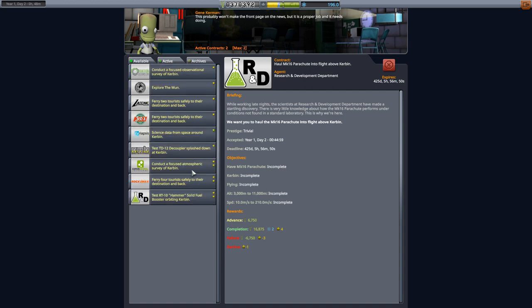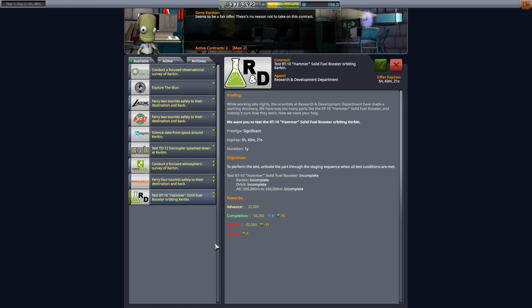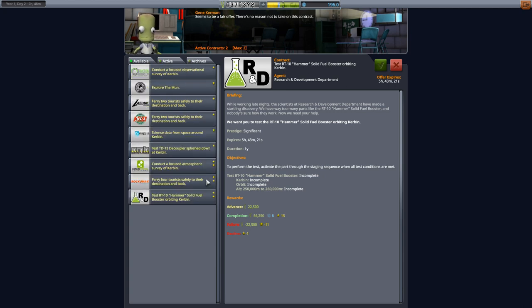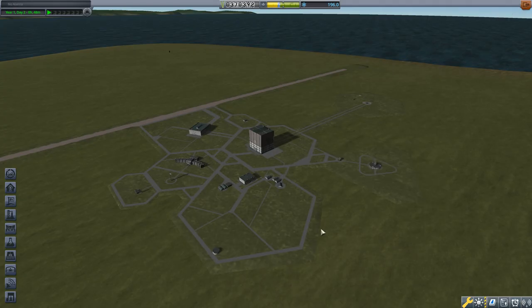If I go back to the available contracts, there are a few part testing contracts. The game likes to give them — here's one to test decouplers on Kerbin, here's one to test the RT Hammer solid fuel booster while orbiting Kerbin. All of these require you to get the part into a certain situation and either activate it or right-click and hit 'test'. I have mixed feelings towards these part contracts. I tend to pick them up when they're kind of free. Others like to build a special craft to test many at once. Let me know in the comments whether you'd like a dedicated video on part contracts.